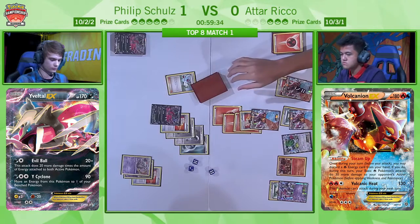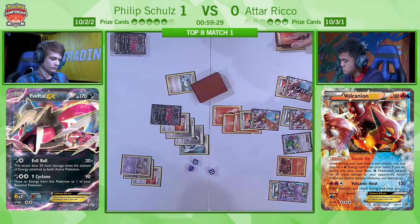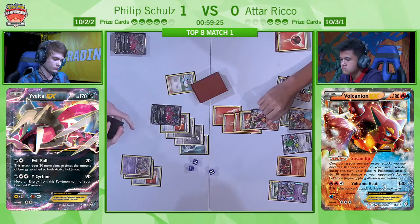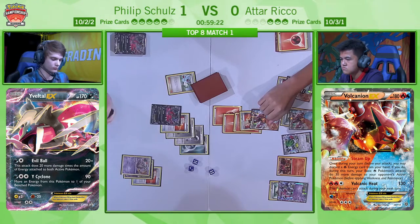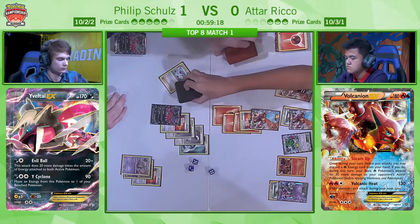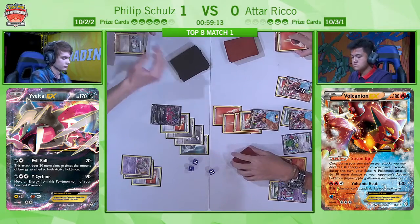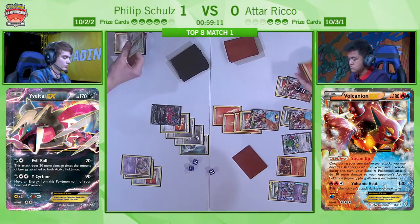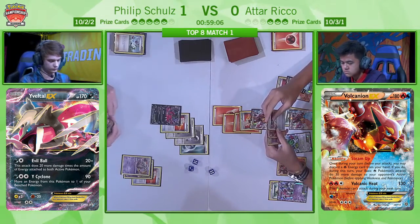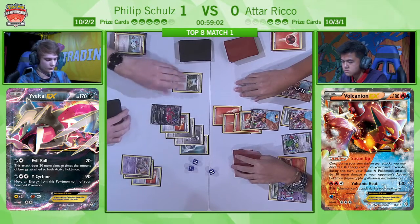Atar needs to be worried about that right now — he is in danger of having all of his energy wiped off the field. It doesn't quite look like Philip's got the KO this turn, not with a Fighting Fury Belt on the Volcanion, but Atar has no energy other than the energy on the Volcanion. He didn't have the Max Elixir for the Shaman play, so it was a moot point in the end — but that's why I really wanted the Shaman in play, because he could then have put up a Volcanion to take a hit without risking losing all the energy on his Volcanion EX.